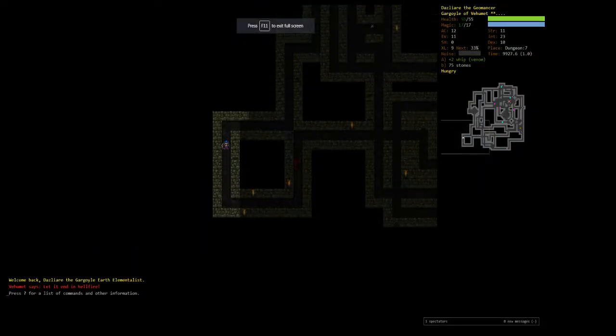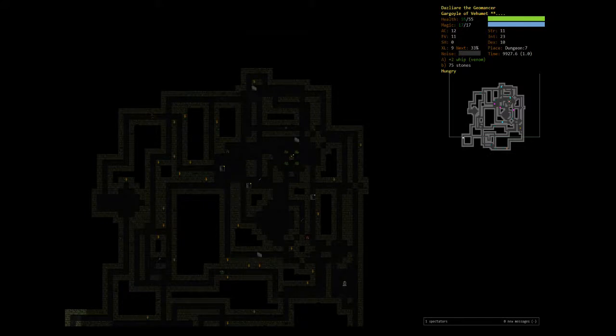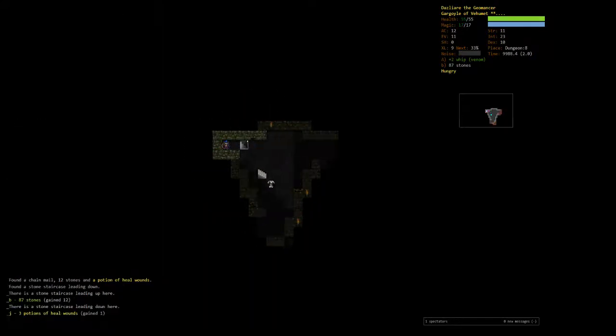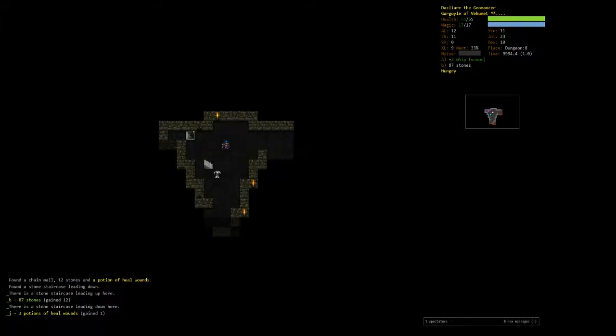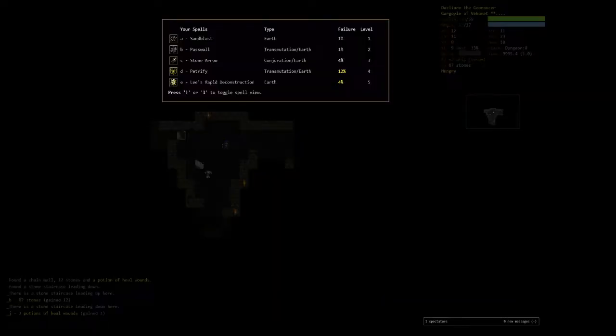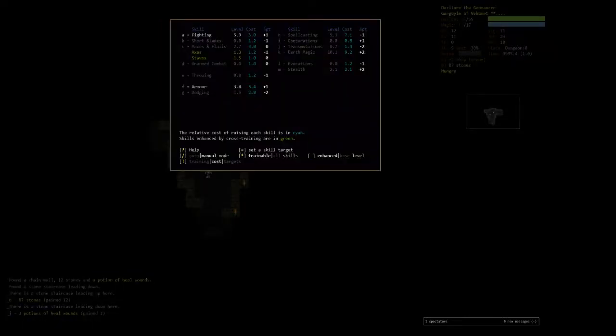Welcome back to part two of our Gargoyle Earth Elementalist tutorial. We've picked Vehement as our god. In the last episode we lost one gargoyle, started another one that got off the ground. We made it to D7, found our god, and got some spells online — LRD is good to go, stone arrow, pass wall, etc. We've started training our defenses a little bit.